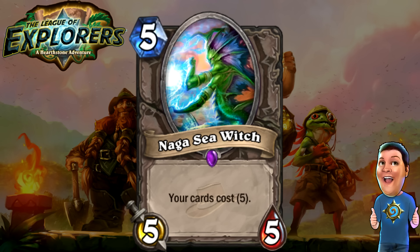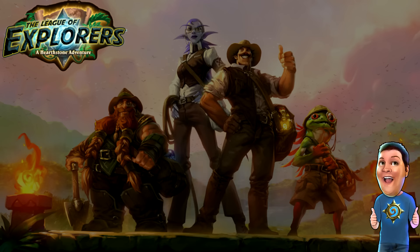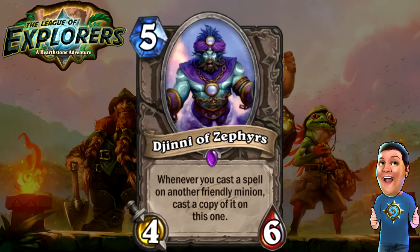Next, the Naga Sea Witch — five cost 5/5. Your cards cost five. All your cards. Very interesting because if you play this on turn ten, you can play pretty much any card in the game following it up, which is huge. I think this could see some play in very niche decks. Then we have the Djinni of Zephyrs — five cost 4/6. Whenever you cast a spell on another friendly minion, cast a copy of it on this one. Great in buff decks — Priests or Paladins using Power Word Shield or Blessing of Kings. Buff decks haven't really been a thing, but with this card I think they could see a lot more play.